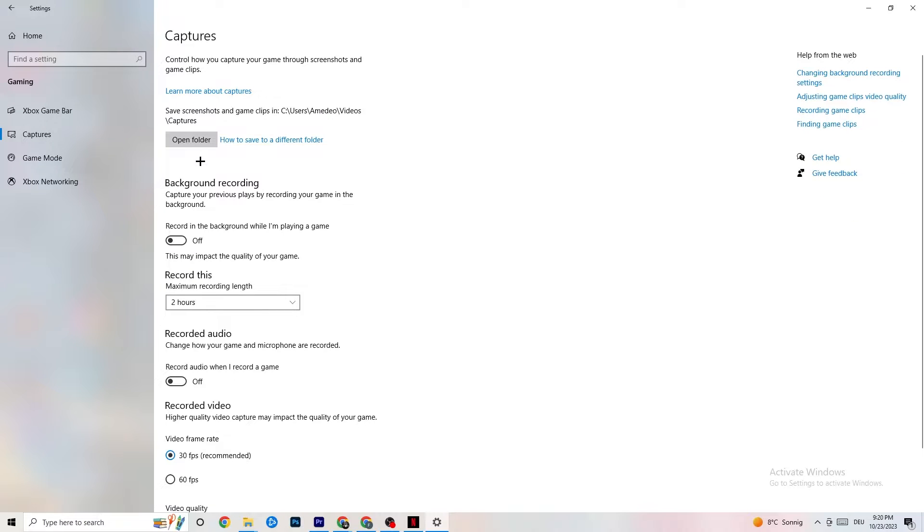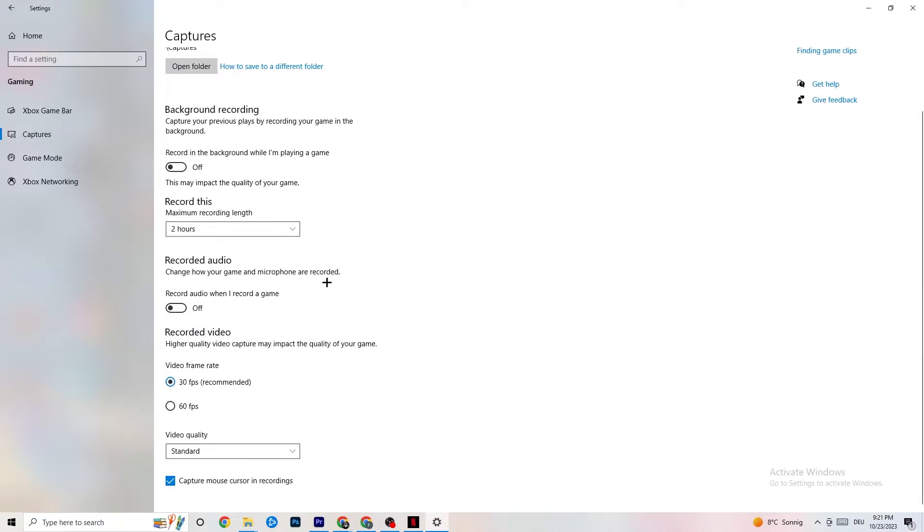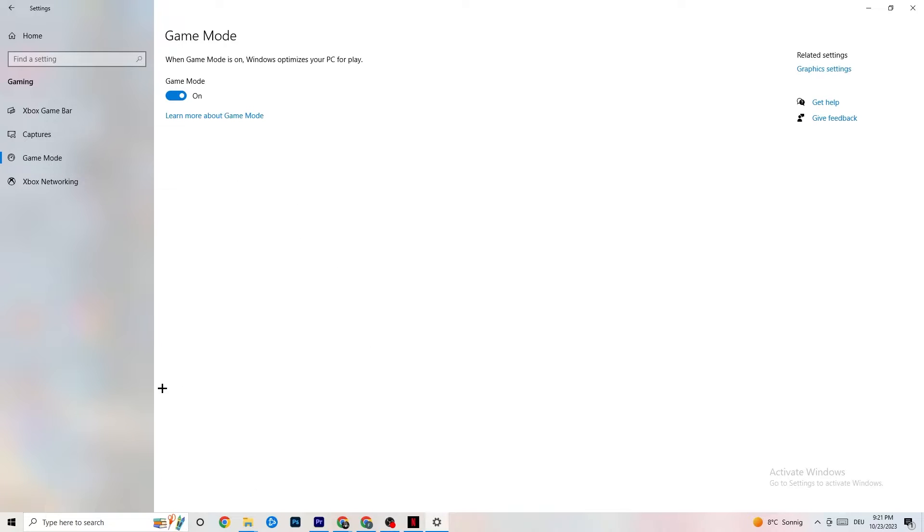Next, go to Captures. Under Background Recording, find 'Record in the background while I'm playing a game' and please turn this off. If this is on, no wonder you're having FPS drops, freezing, or stuttering — recording sucks a lot of performance, especially on low-end PCs. Also turn off audio recording. If you want to record, use another program like OBS — do not use Windows for that.